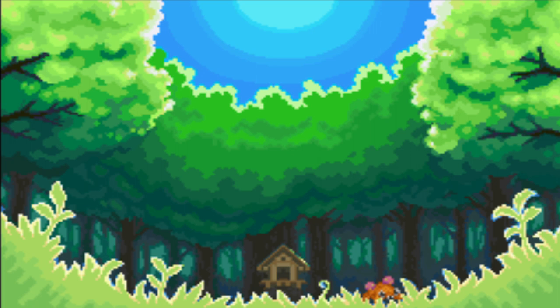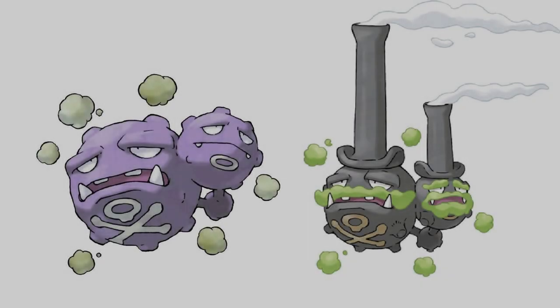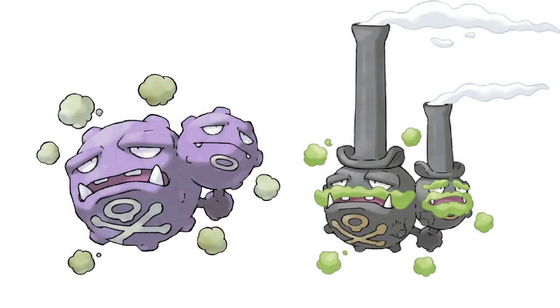Similar to Alolan forms, Galarian forms are essentially well-known Pokemon in a specific region that take on a form different than what they are in most regions, mainly due to changes in the environment. For example, the Pokemon Weezing is known for being a Poison type, while in the Galar region it's known for being a Poison Fairy type. This is mainly due to it absorbing air pollution from certain factories, which caused its purple body to turn gray, and it went from a mono Poison type to a Poison Fairy type, which causes it to expel clean air instead of poisonous air.